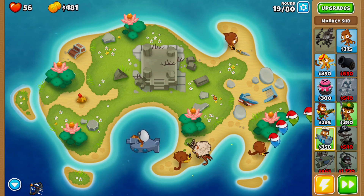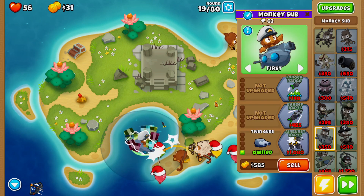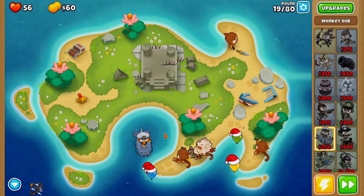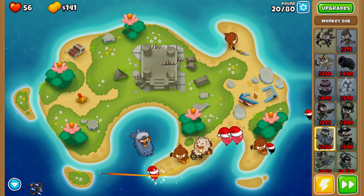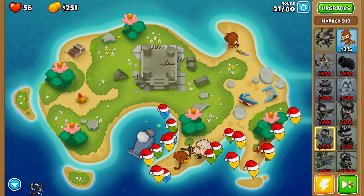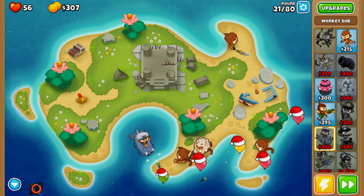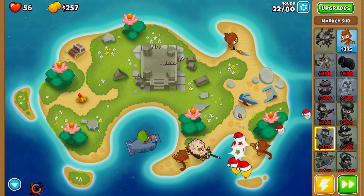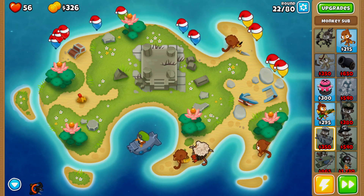I'm going to try to avoid using Quincy's rapid fire unless we actually need it. The first round we need it might be round 21 or 22 — I think that's when we get a rush of either black or white balloons. Round 20 we shouldn't have an issue. On round 21, when we have pink and yellow balloons, it's a little bit too much for our monkey sub, so let's activate rapid fire and upgrade our monkey sub to long range.